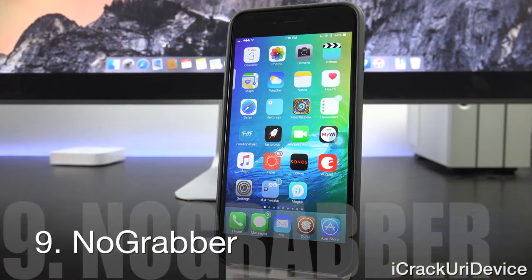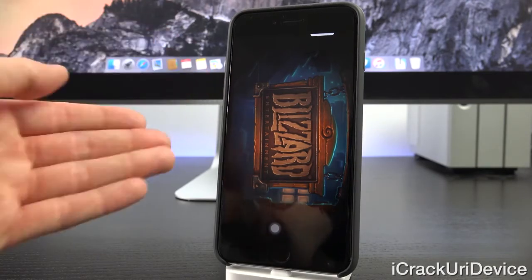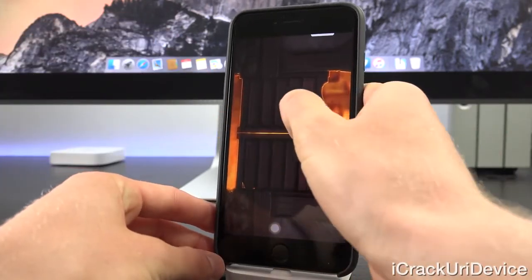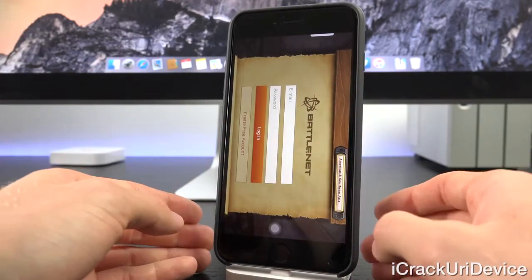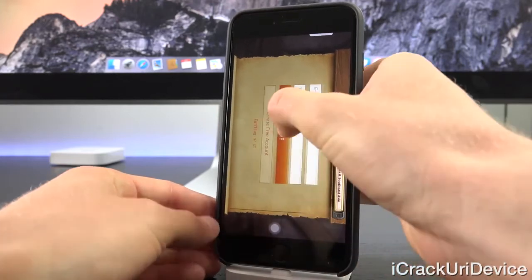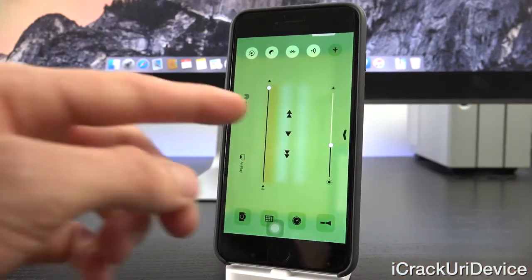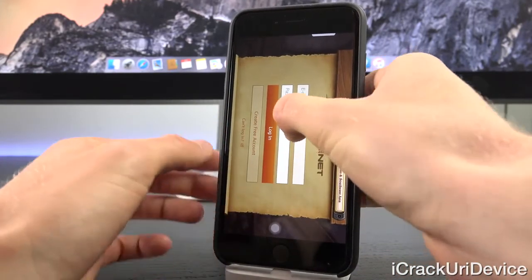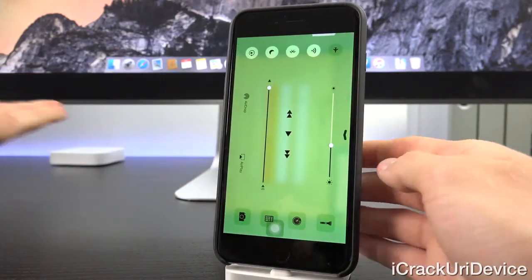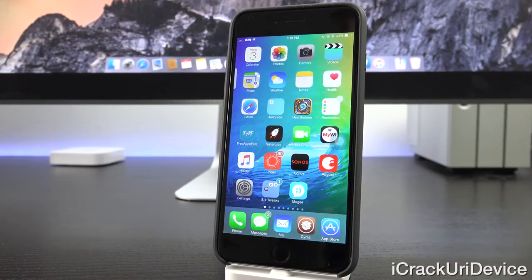No Grabber is a fantastic tweak for those who use games and frequently try to access Control Center. As you can see, loading up Hearthstone, you can swipe up to access Control Center without needing the little grabber that appears by default — it's just a one-time motion. No Grabber is very simple and I definitely recommend it.